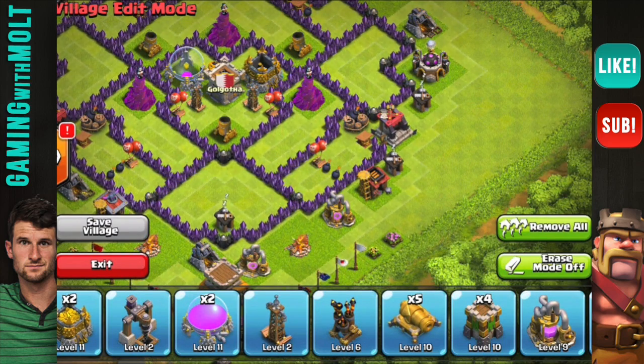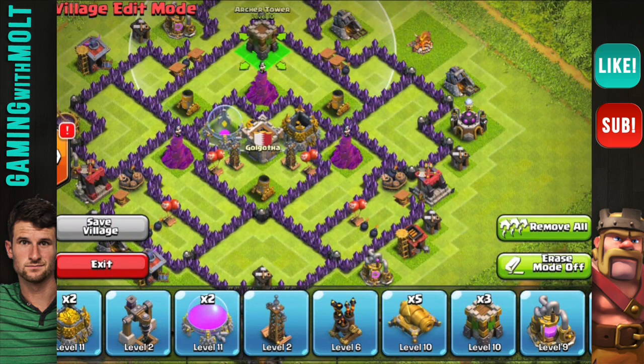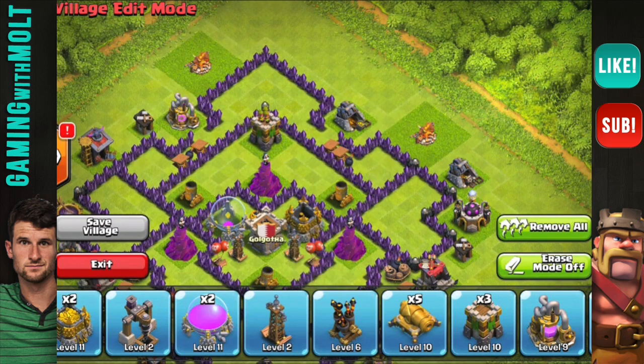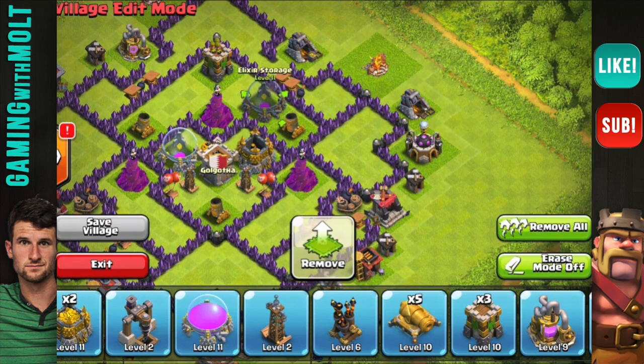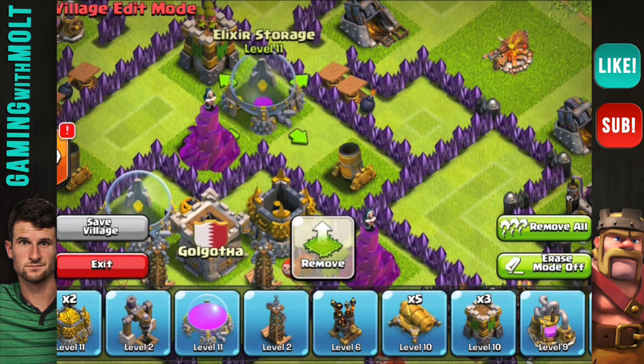We're going to bring out our mortars and now, as you can see, almost the entire base is covered with mortars — that is exactly what we're looking for. Next we're going to finish filling up this top portion by bringing in an archer tower so it can reach right to those walls to take out any barbarians. That gives great coverage on that end.